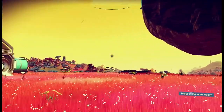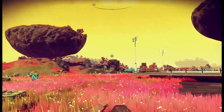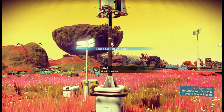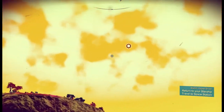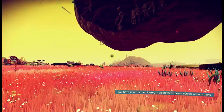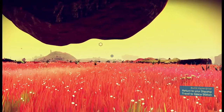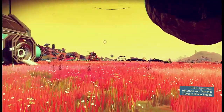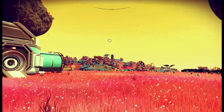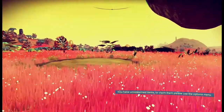Hey guys and welcome back to No Man's Sky, in particular the Udwill Grasslands, where we have just found out that there is a space station up in orbit above us and that we need to build a hyperdrive. But we've been going at this game pretty fast paced so far and I thought it might be time to just kind of wander around and have a look at what's going on, get an eye on the local inhabitants, fauna and flora, and just take it a little bit easy.